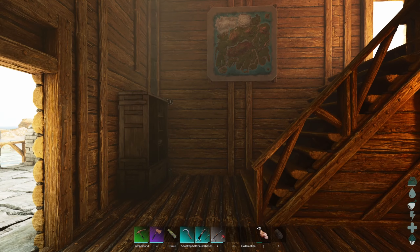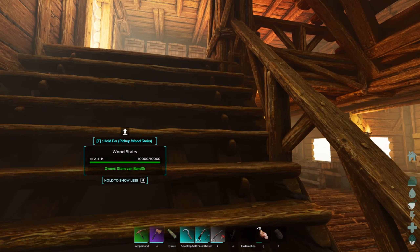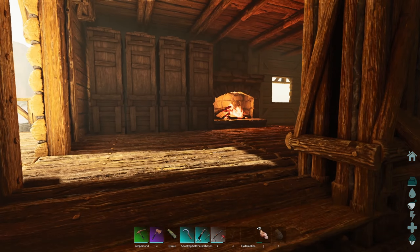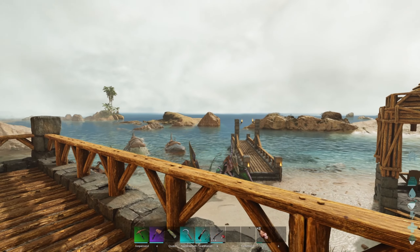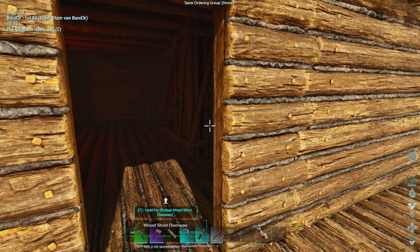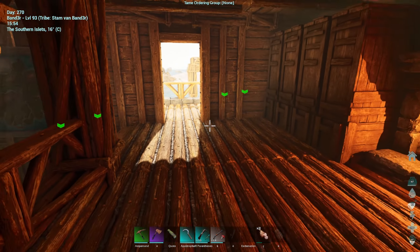Bookshelf of blueprints, and now with the new drops the blueprints are actually good that you get from them - I might do a video on the drops and stuff. Then on the second story we have our nice little fireplace to keep us warm because the temperature really fluctuates. Sometimes it's very hot, sometimes it's like 40 to 50, it's insane and sometimes it's even lower. The temperature is Celsius not Fahrenheit for those that are wondering.